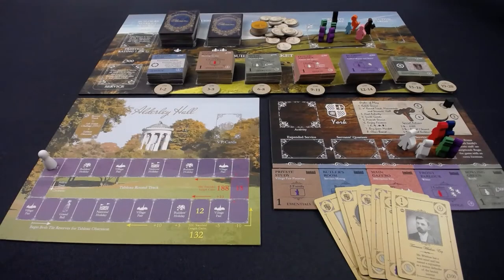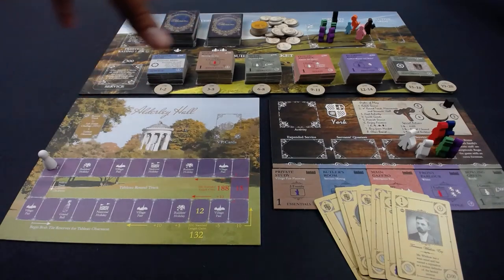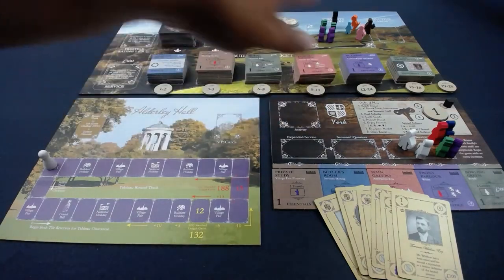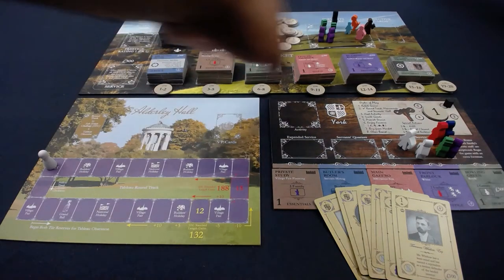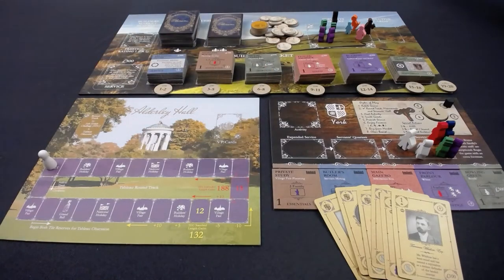Back at the big table with the Solo Estate Challenge laid out. You'll notice a number of changes: there's no bag filling the builder's market — every tile is available from the start, and I can buy freely from any pile depending on my money. I have no objective cards dealt at the start, and no courtship cards. They've really distilled the essence of managing the estate tiles.